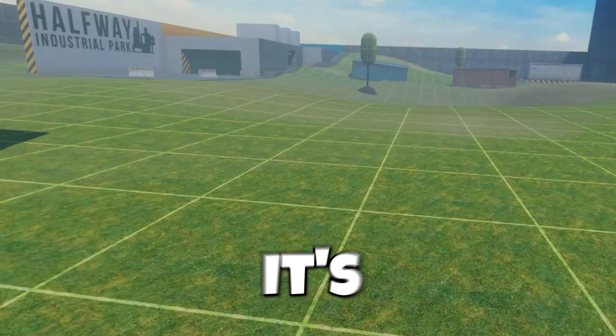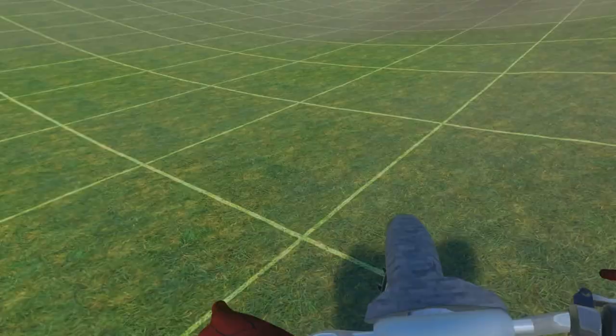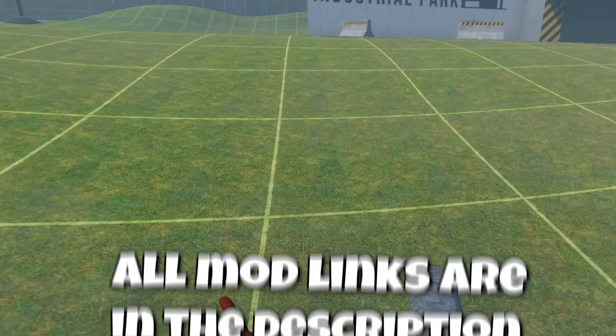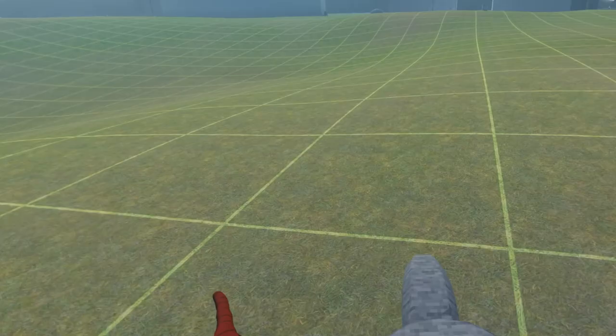The first thing I like to do whenever I get bored in Bonelab is shoot myself — I'm kidding. It's actually driving in vehicles, such as the dirt bike. I really like driving with the dirt bike because it's just such a clean vehicle. It goes fast and you can also hit wheelies with this thing. It's pretty sick.